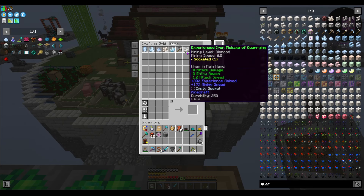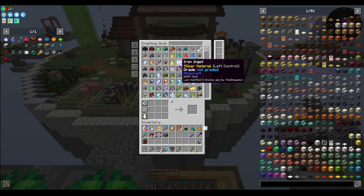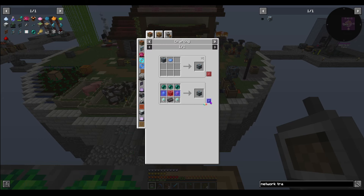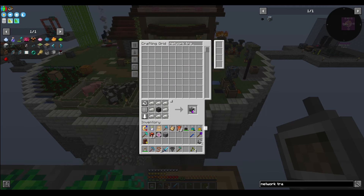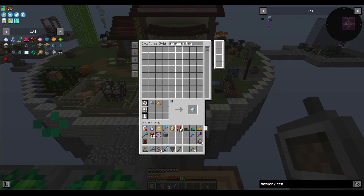Let's make some quartz enriched iron — a couple of stacks. Now we need three network transmitters — six of those, six of those, six of those. That should give us what we need: three transmitters, three receivers. And then we'll also need a network card. They don't stack.